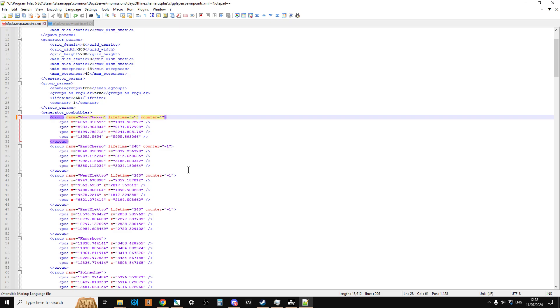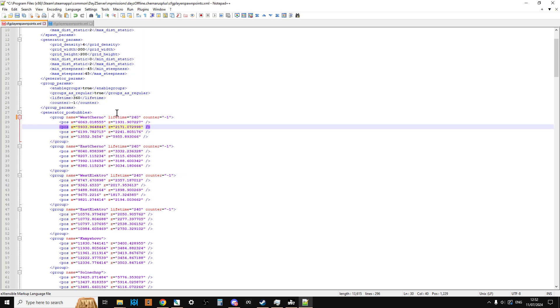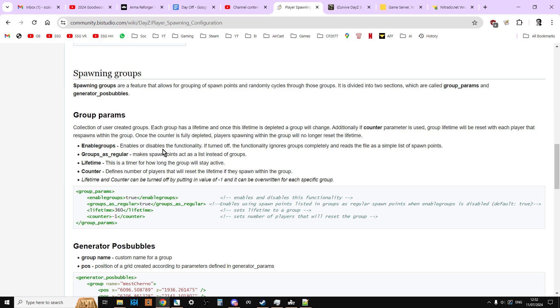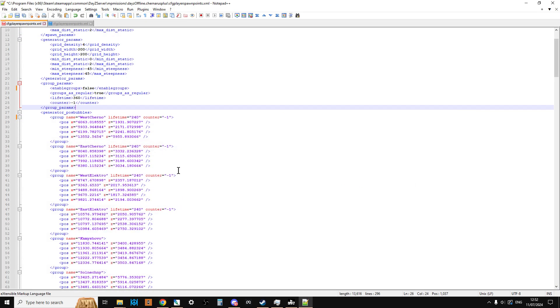Let's change that back — counter to minus 1, lifetime back to 240. The other thing you could do, if you don't like this system, is just set enable_groups to false. So it's just going to treat this as a regular spawn — as it says over here, enable or disable the functionality. If turned off, it ignores groups completely and reads the file as a simple list of spawn points. It doesn't group anything together, it just enables them as spawn points. If you want to go back to a normal way, I would go down and have enable_groups equals false.